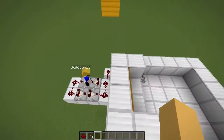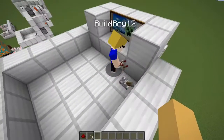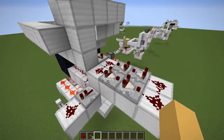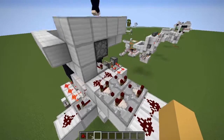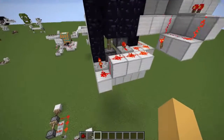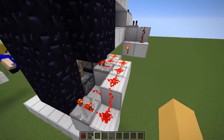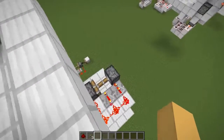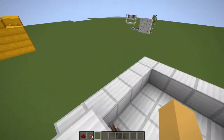The pulse extender controls how long the door stays open. It's pretty simple to build if you want it. It's a little expensive — the slime blocks are what really make it expensive, and all the pistons. But the comparators, not so much. There are more expensive things in this world.